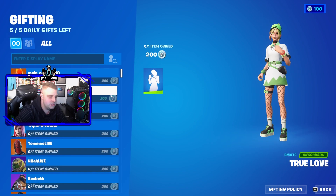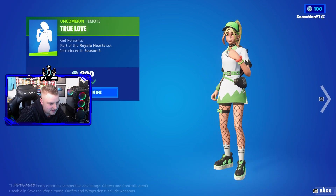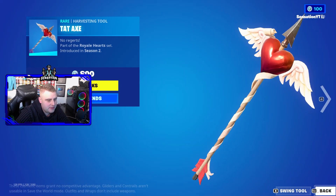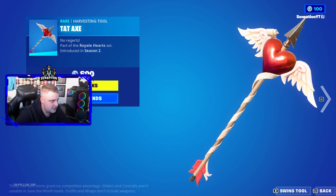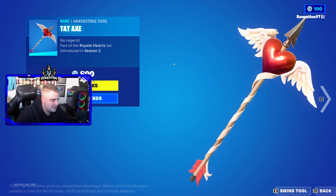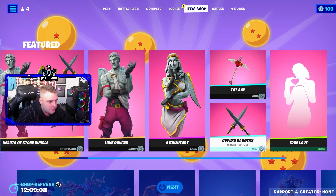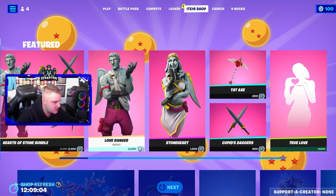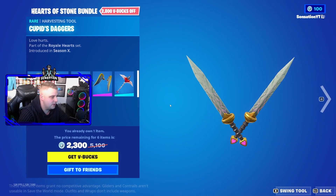Just a reminder to drop a like and comment your Epic gamer tag with what you would like to be gifted. We also have the Tat Axe — there will be more skins for Valentine's Day coming out tomorrow, so stick around for that. At the minute they seem to be doing OG stuff because this one is actually Season 2 as well. You also have the Cupid Dagger, which is Season X and came out with the Stone Heart.